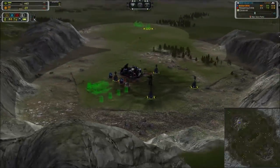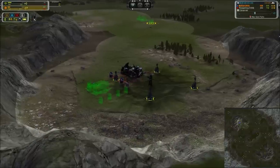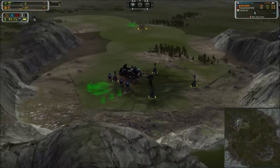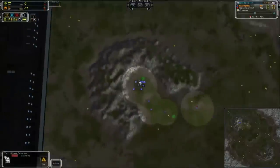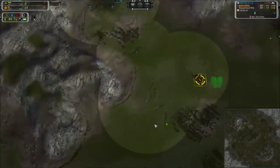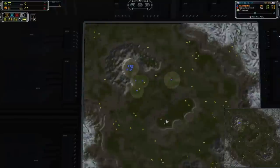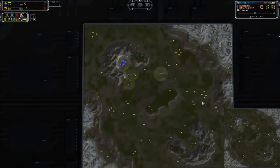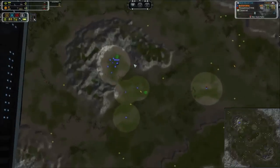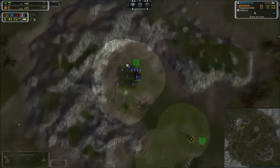The only other thing I'll say about the start is that as a Cybran versus a UEF you have got to play this aggressively - very hard and fast. If you let the UEF get you on your back foot, you are done for. You have to use the Manta speed to get around and skirt the enemy and do as much damage as you can to the outside corners in the early game so that you have a leg up in the mid to late game when UEF starts getting really strong.